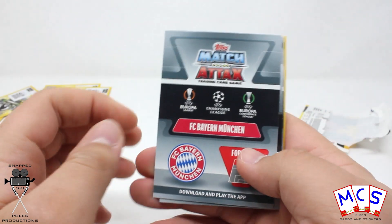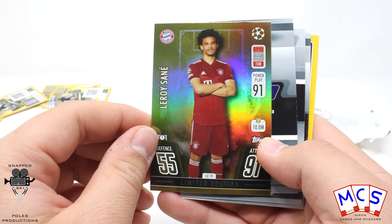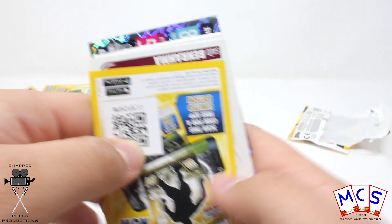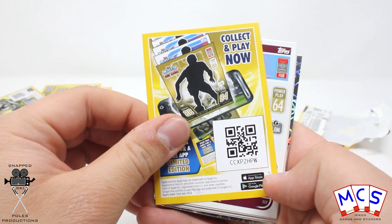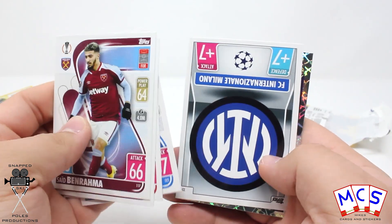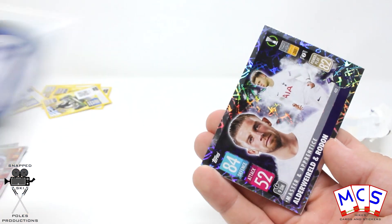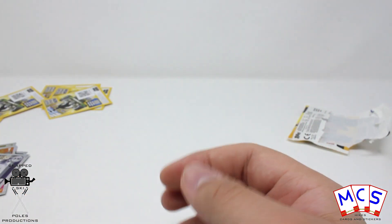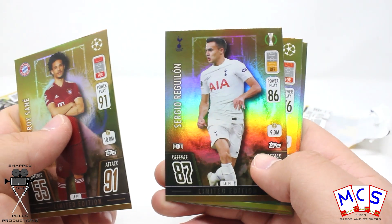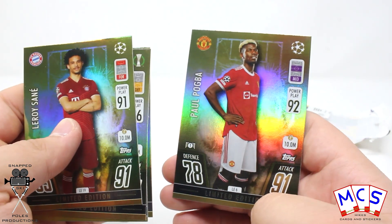Our gold limited edition is from Bayern Munich and it is Leroy Sané, LE19. And there we go, that was another five limited edition packs. So we'll have a quick look at the ones we got: we've got Sané, Reguilon, Alcacer, Navas and Pogba.